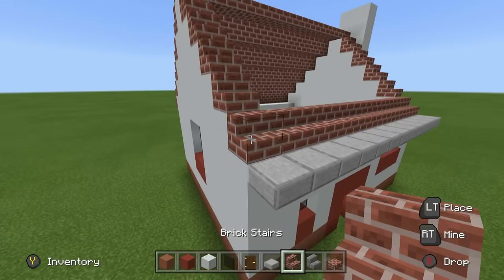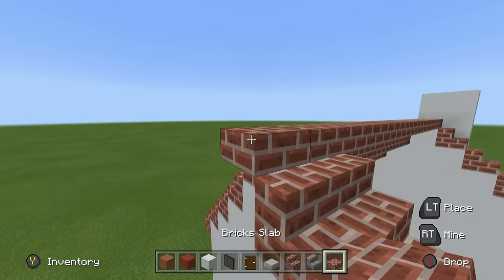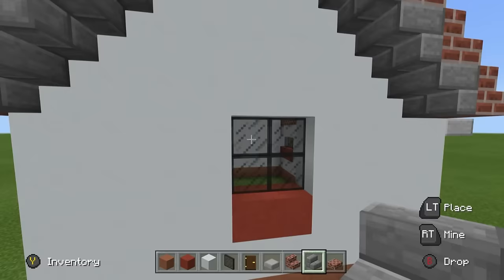Let's make the roof a bit fancier before we tackle the front. Make sure the roof overhangs the side of the house by one row using brick stairs — very important. Underneath, there's a colorful trim, so use some stone bricks underneath — even underneath the top — to create a nice two-tone look. Do the same on the opposite side, placing stone brick stairs coming all the way down, and upside-down stone brick stairs underneath the overhanging rows.